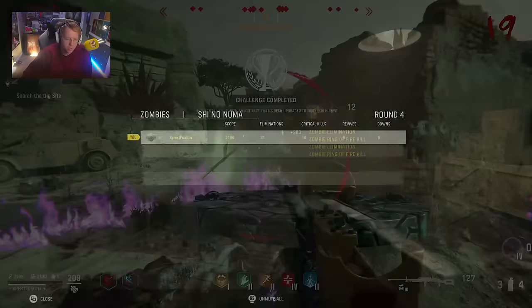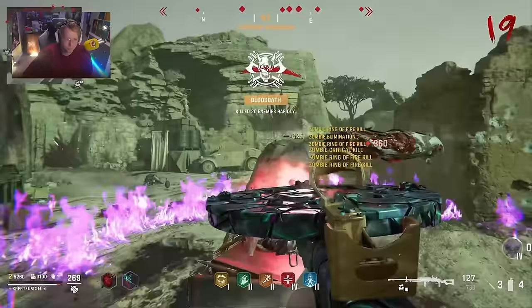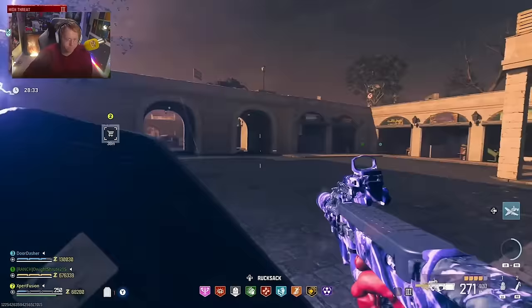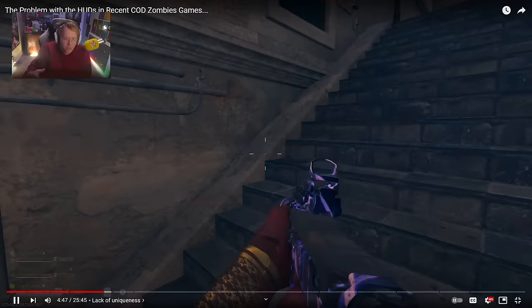Vanguard zombies doesn't even have an inventory UI — they just scrapped it, even though there are quest items that need to be collected on some maps. Black Ops 3 and Black Ops 2 were already doing inventory UI well — so why not continue it? And Modern Warfare 3 zombies — the HUD and menu are constantly in your face. Half the time I feel like I'm in the menu; you literally have to be or else you're not progressing.